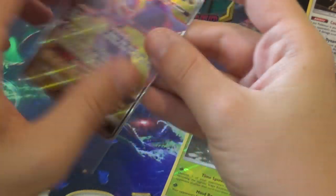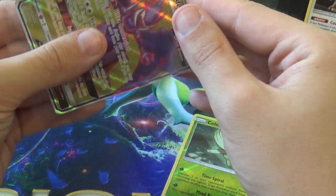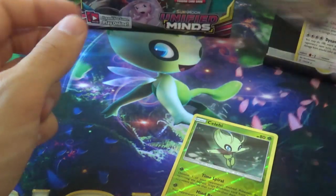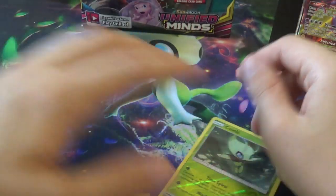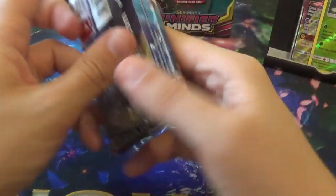My favourite Ultra Beasts are Guzzlord, Stag Attacker, and Zerkatree, but then it's Poipole and Naganadel. If there's a Naganadel plush at Worlds, you might have to get it to go with the Poipole one. We don't have room for plush — well, we can make room for Naganadel.